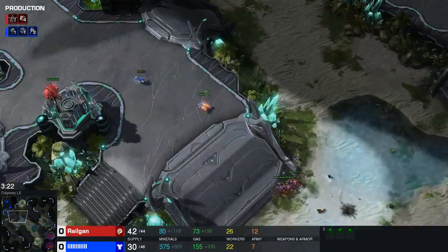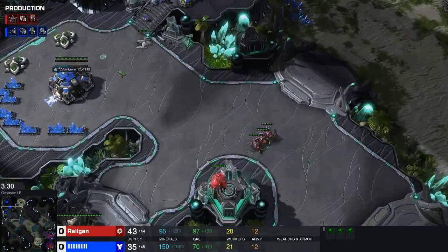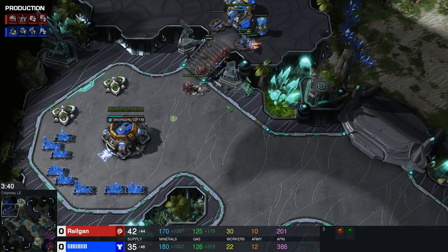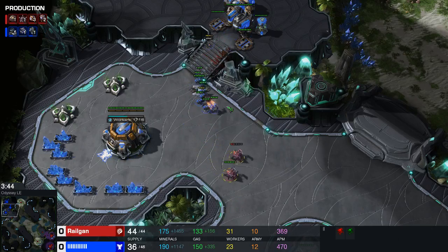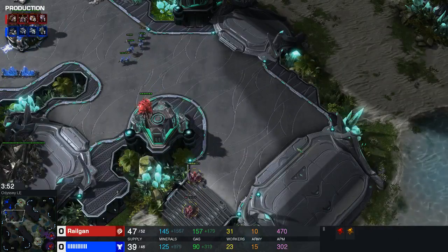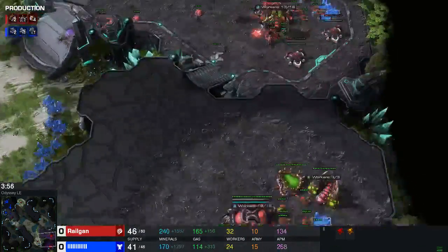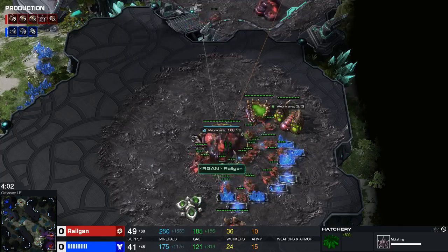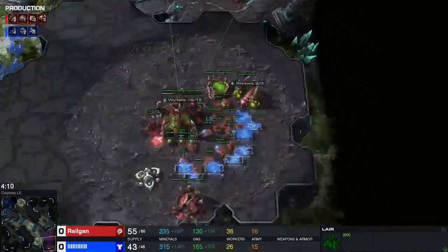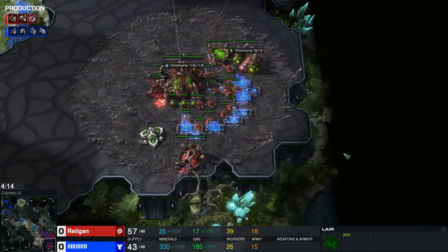Here come the roaches — they kill the hellion, they kill the SCV. Holy shit, this Terran is in trouble. But oh no, he built a widow mine. Retreat! Retreat roach, run! And what was going to happen next is to start the fast lair. Usually the build goes fast lair into spire, but you can kind of do whatever you want with the 3-roach build.